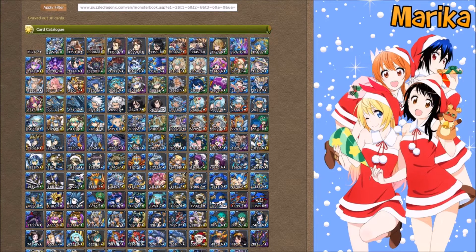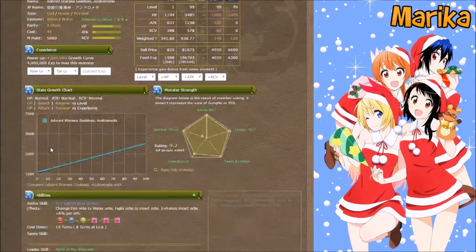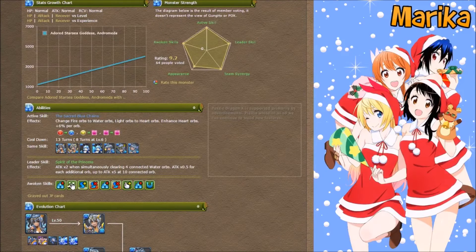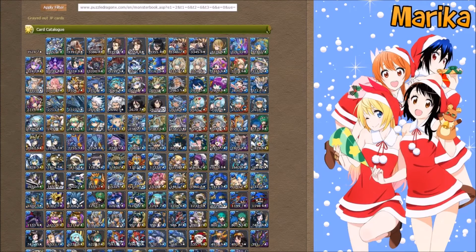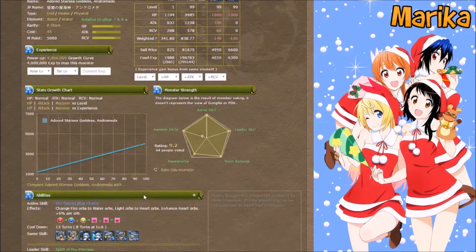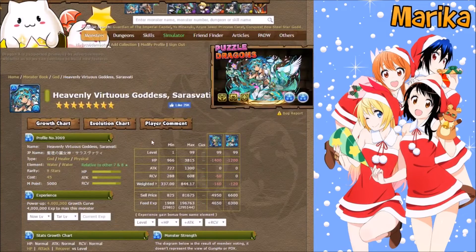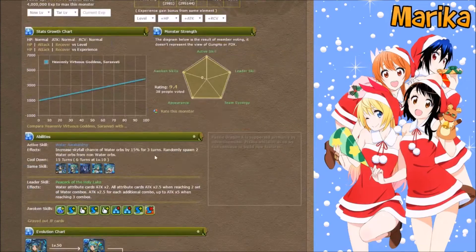Some cards to note as subs would be Andromeda, as she has this useful bind awakening — because Neptune Dragon is bindable — along with overall great stats, good RCV, a good active, and she brings double SBR, which is skill bind resist.